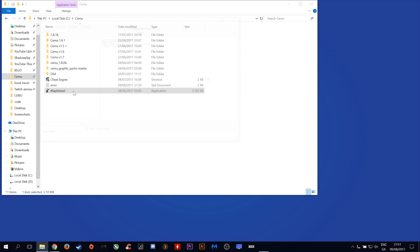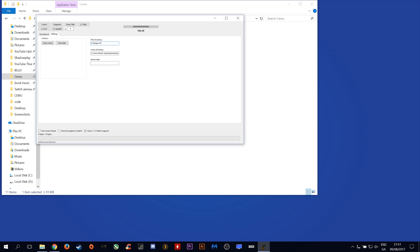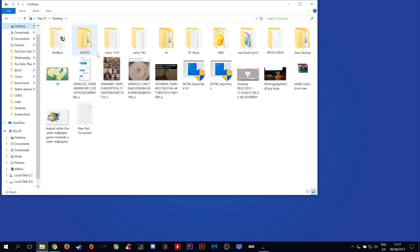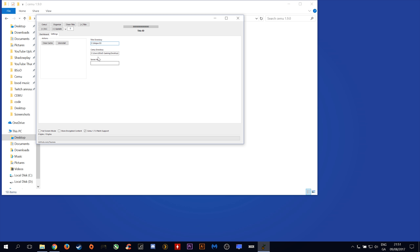Once you launch MapleSeed, you want to come over to your settings tab if you have not used MapleSeed before. In this directory here you want to put the game directory where you save all your extracted copies of your games, and in this directory here you want to put the actual directory of your latest Cemu version. If you do not know how to do this, simply come to your Cemu version — Cemu 1.9.0 in my case — copy the address like you saw me do just there and paste it in right here.